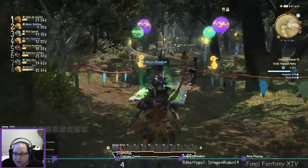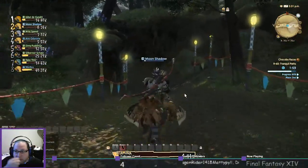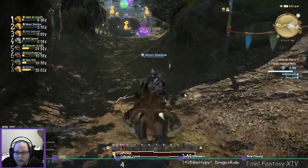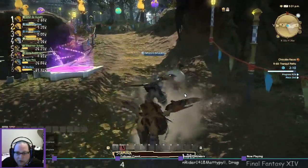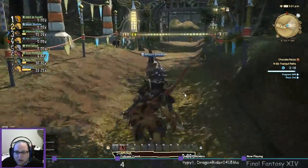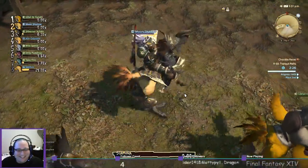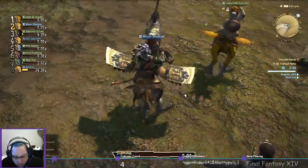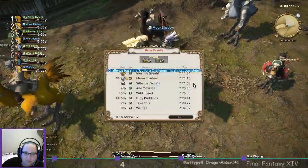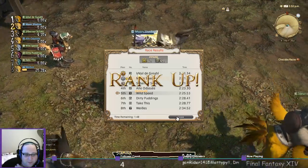This is the track that has the green and gives you a little bit of stamina at the end. Barely second — barely second. There's 5,000 MGP from the challenge log, another 429, and another rank up.